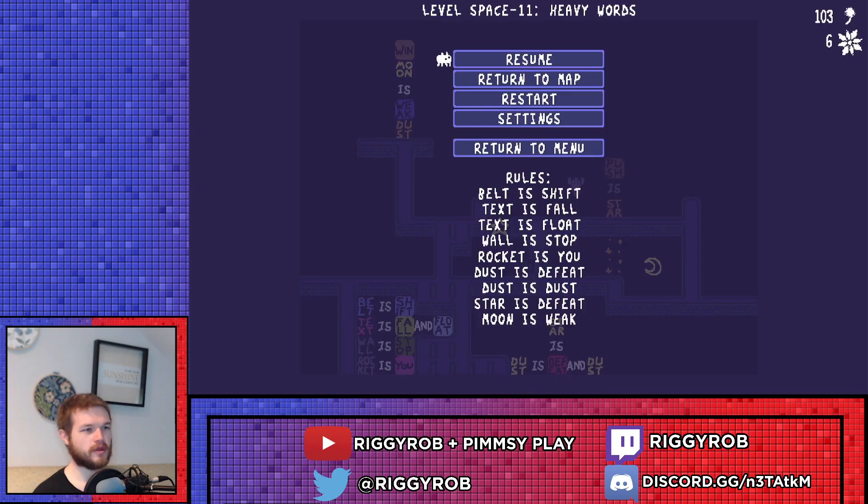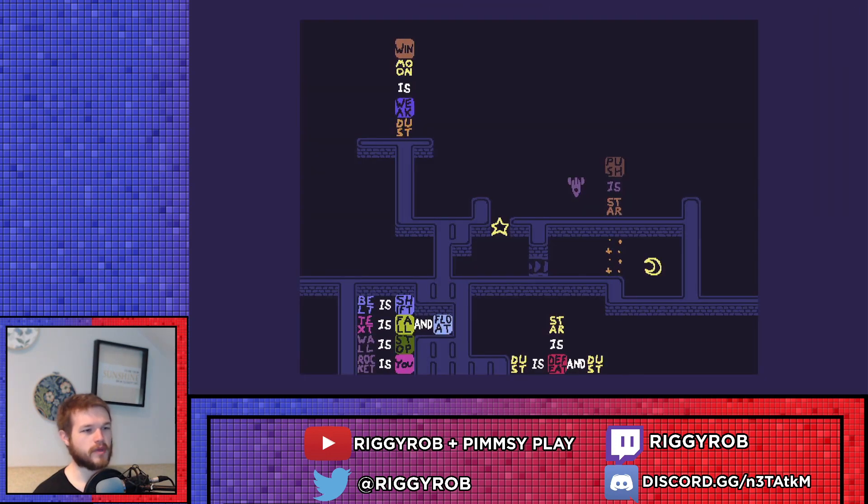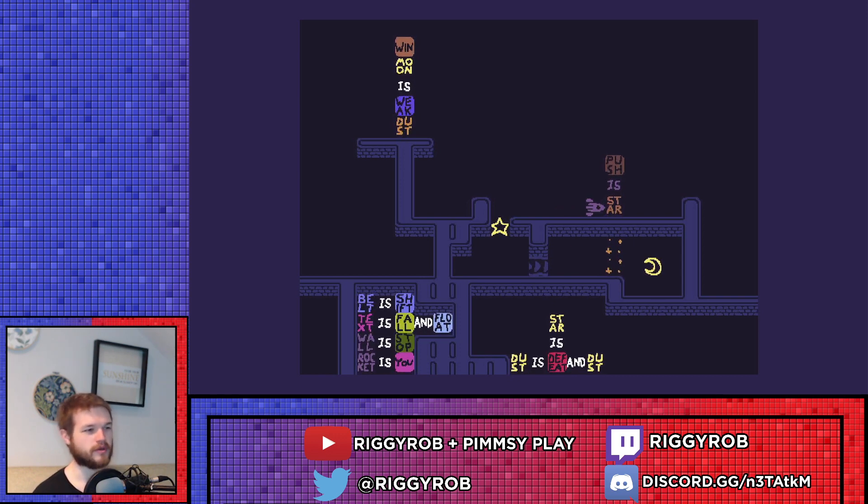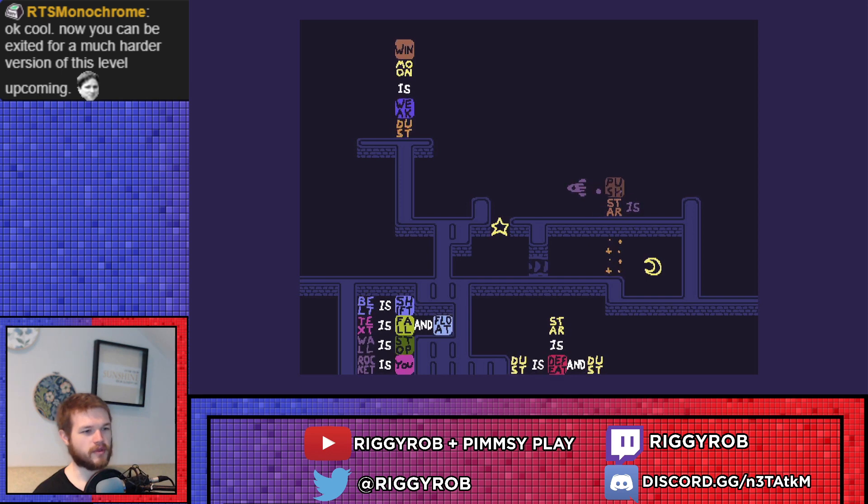Okay, the solution to Space 11, heavy words, is to make it so that dust is weak, moon is wind, and star is push in a particular order. Which I always hate. So first of all, we're going to start off by making star is push, so that star is pushable.